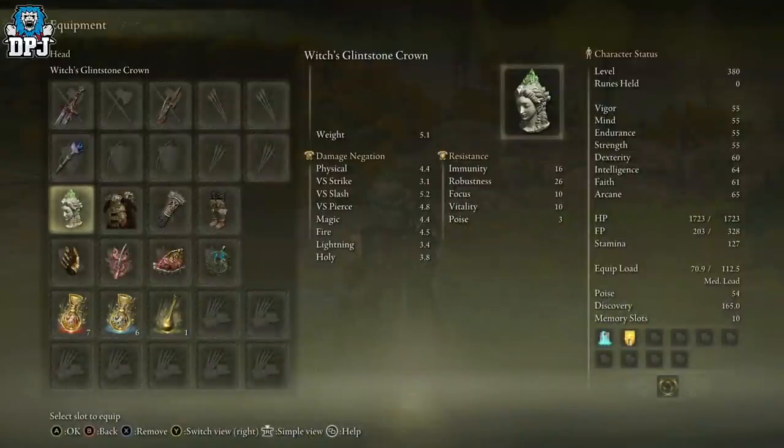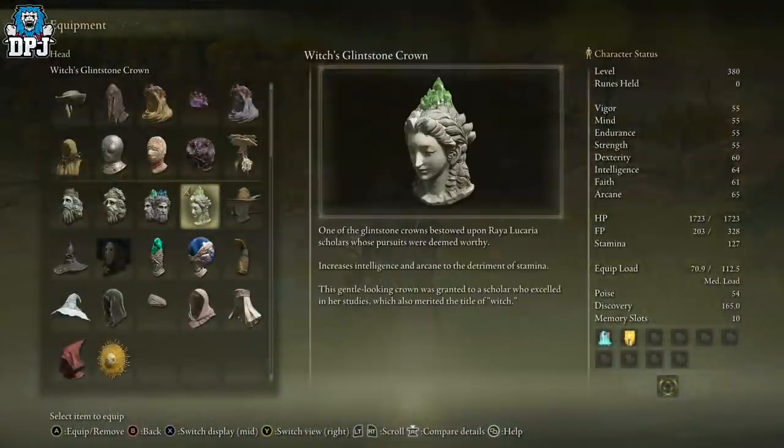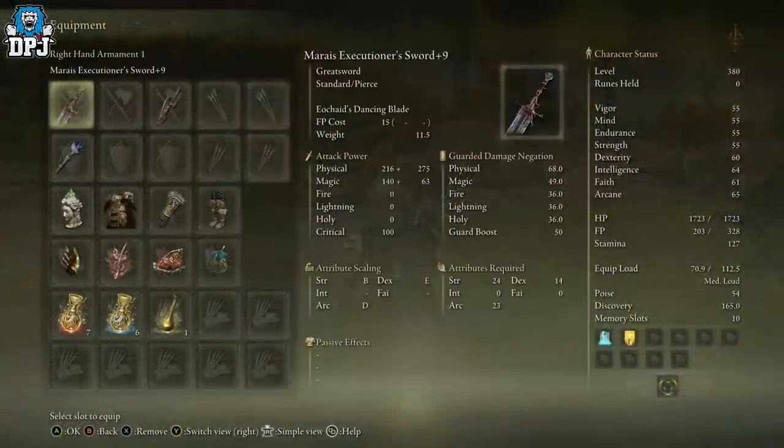In regards to the crown, I'm using the Witch's Glintstone Crown. What this does is give me a buff to Arcane, because as you can see, the weapon scales with Strength, Dexterity, and Arcane. Attributes required are 24 Strength, 14 Dexterity, and 23 Arcane. The magic on this weapon scales with Arcane — not Intelligence, as far as I'm aware.